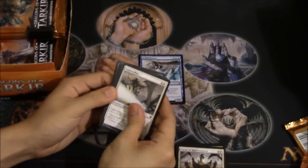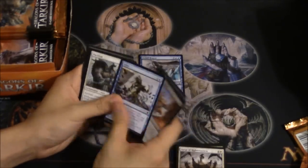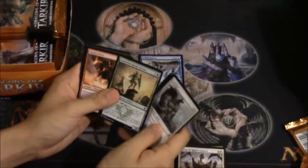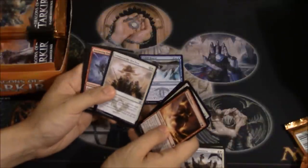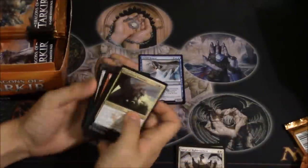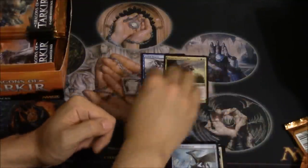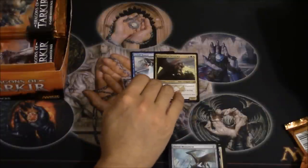Let's see what we got here — maybe another Narset would be good. Pacifism, very good card. Echoes of the King. Tree Elemental. Oh, there we go — there's our Dragon Lord Dromoka! Dragon Lord Dromoka to join our Kolagon and our Atarka, which we just pulled.